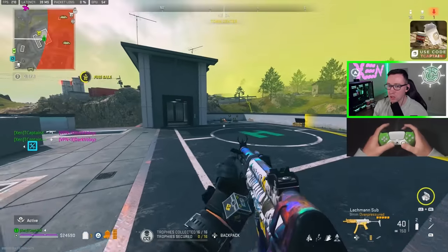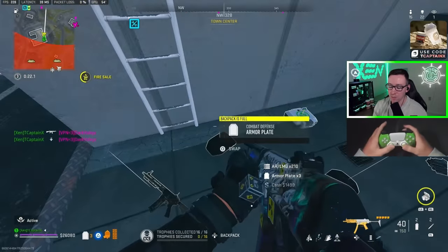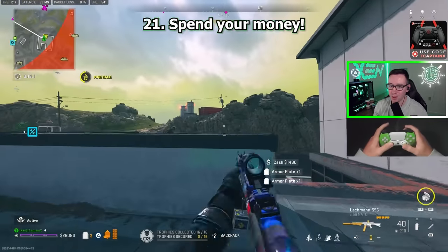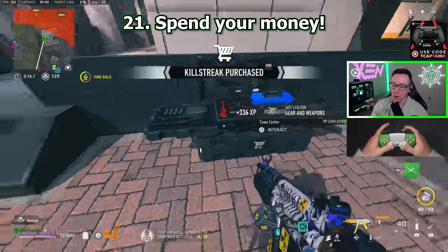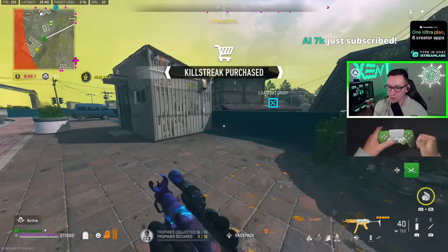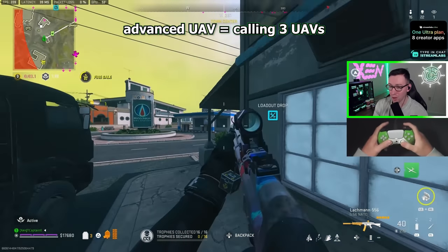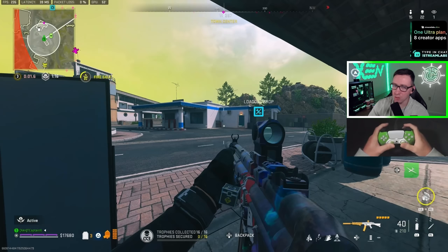We are at 22 kills and I've got to really start looking at the map and start moving. Tip number 21: spend your money, especially on a fire sale. We've got a fire sale here. Loot bodies, not boxes — I've got a ton of money, so I'm going to get two UAVs and pop them. I've already got a self-revive and my inventory is where I need it to be. I honestly probably should have popped an advanced UAV, but I didn't.